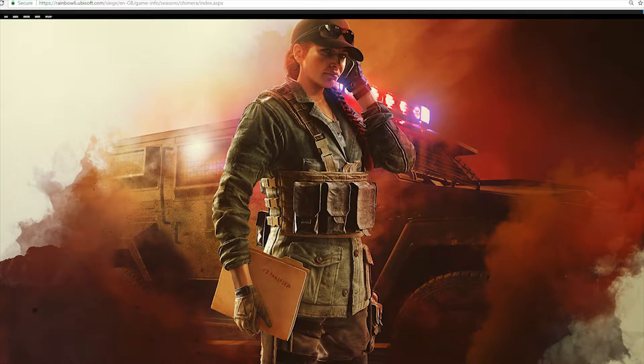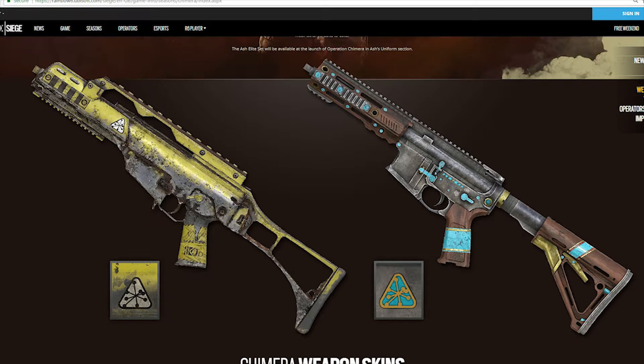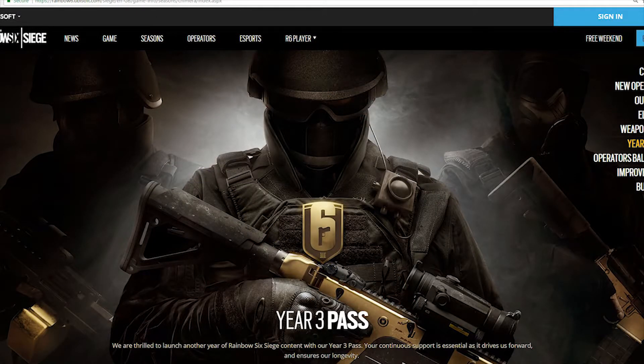They're also coming with two new Chimera weapon skins for the season instead of the usual four. I actually like both of these and I can see myself putting them on different weapons, so I think I'm going to purchase both. The Year 3 pass is still available — if you purchase it before March 6th you'll get the Damascus Steel skin and a Rainbow Six Siege charm.